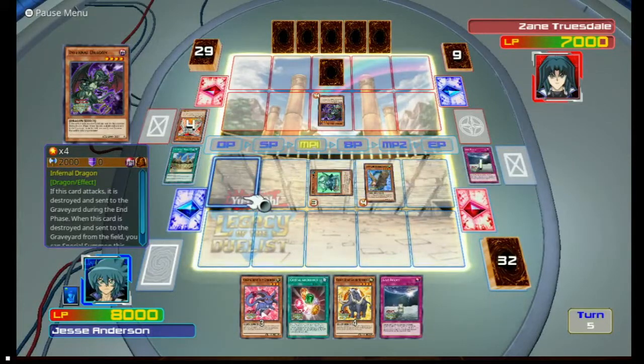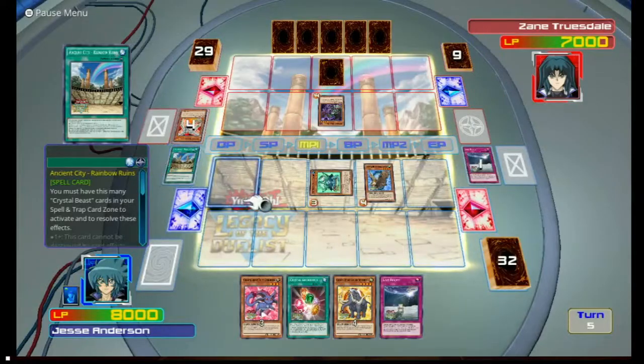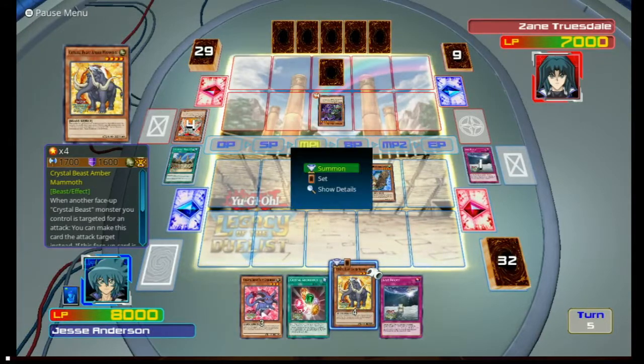You're not going to attack. Rainbow Ruins — it affects stacks. If there's one Crystal Beast in my Spell and Trap card zone, Rainbow Ruins can't be destroyed by card effects. If there's two, once per turn I can halve the battle damage I take. During either player's turn, when a Spell or Trap is activated, I can send one Crystal Beast monster I control to the graveyard, negate the activation, and destroy it. For four Crystal Beasts in the Spell and Trap zone, I get to draw an extra card per turn — that's silly. And with five, you can special summon a Crystal Beast from your Spell and Trap zone. Really silly.